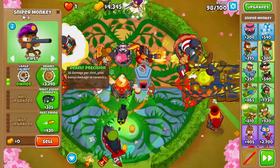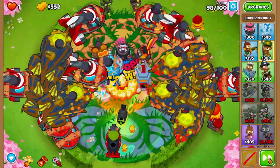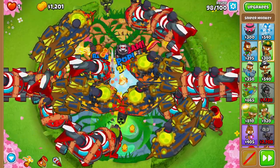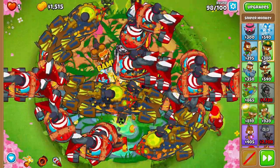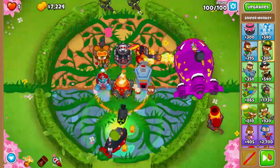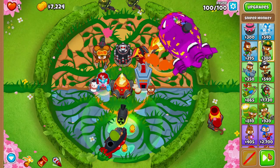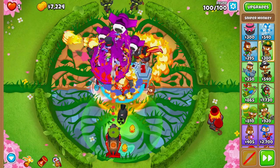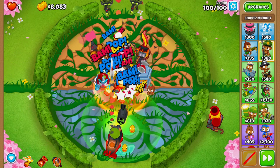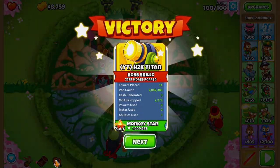Also on round 98, as soon as all the MOAB balloons are on screen, hit Gwendolyn's firestorm — this does quite a bit of damage. Then grab maim MOAB. The only thing left is the BAD balloon on round 100, which should be a one-shot. We hit it just a little too late but were easily able to beat the BAD on round 100.